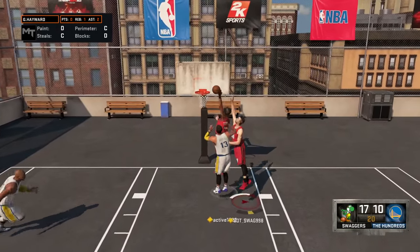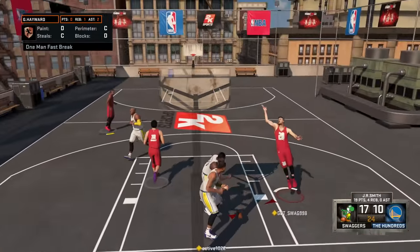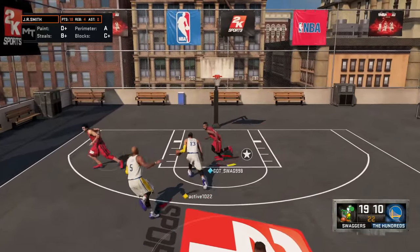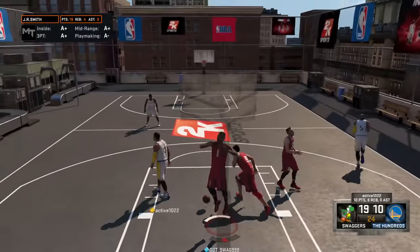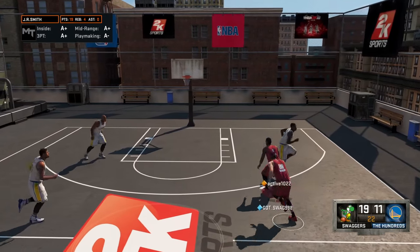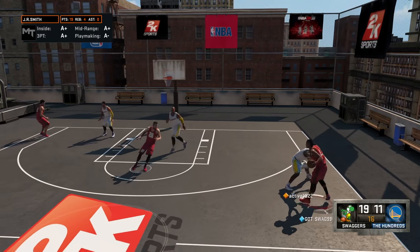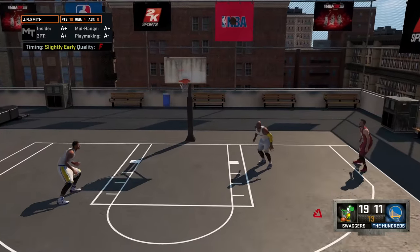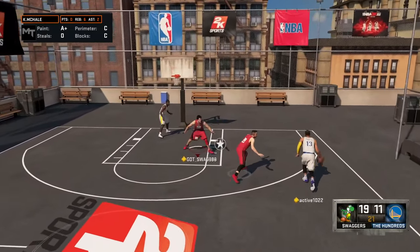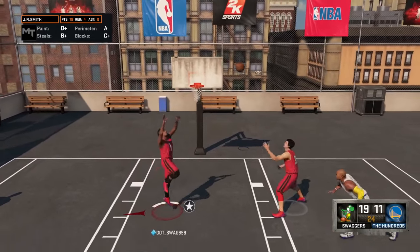JR Smith — I just don't have any more words other than insane. He's pulling up from so deep and it goes in again, pulling up from right at the 2K Sports logo in the middle of the court. Let me know what you guys think of this card — is it insane, is it cheesy, what is it to you? Leave a comment below. Right here I'm sizing him up, trying to take his ankles off, and I just launched it up — just cheesing and abusing him a little bit.